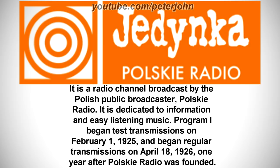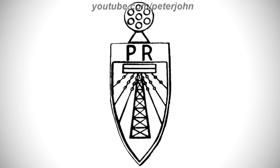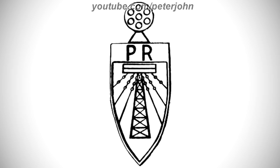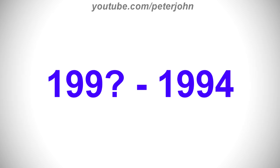Now I'm gonna talk about Jedynka. It is a radio channel broadcast by the Polish public broadcaster, Polskie Radio. It is dedicated to information and easy listening music. Program I began test transmissions on February 1, 1925, and began regular transmissions on April 18, 1926, one year after Polskie Radio was founded. 1926 to the 1990s, here we have the logo of the first Jedynka name, Polskie Radio Program 1. There is a black ring, and inside it there are seven black rings. Under the bigger ring there are two black lines, and connected to them there is a black shield. Inside it there are the black letters P and R, and under them there is a black shield with a black and white drawing of a power line. The 1990s to 1994, there are the blue letters P and R, and on the right of them there is a blue shape with a yellow number one. Here is a bumper.